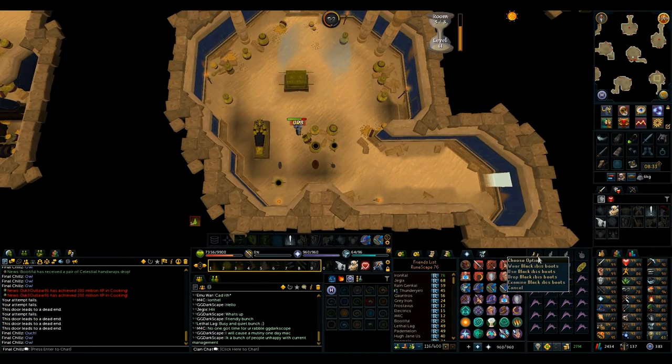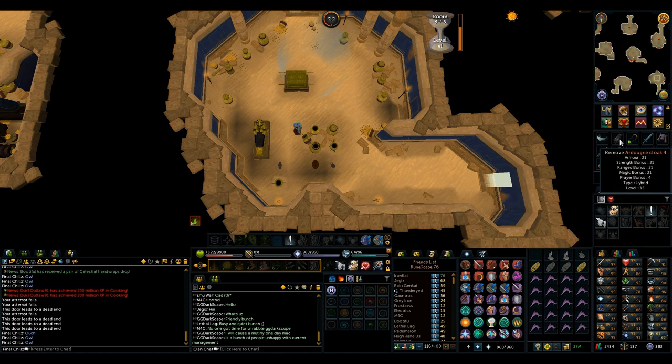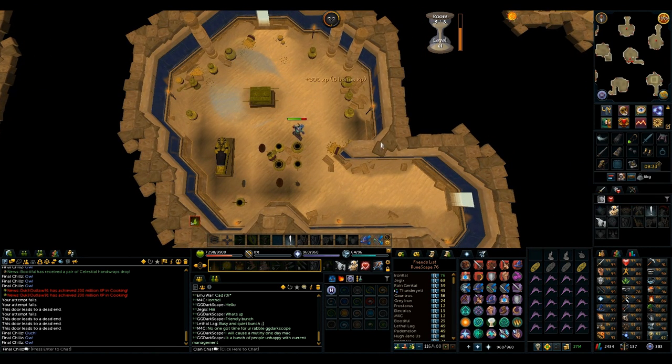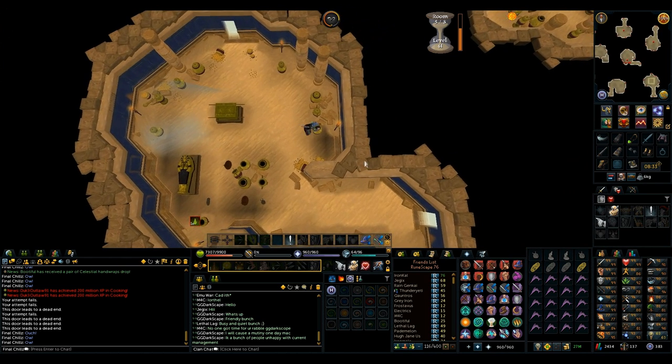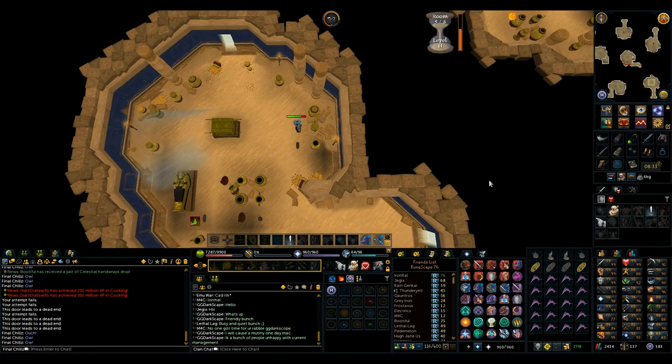I just got a pair of Black Ibis boots — well, not the boots. That's literally the only piece that doesn't stack with the exoskeleton set, so it's the worst one I could have gotten, but that's still a piece of the set which is pretty nice. I'm just here for a daily challenge. I'll probably stay until cache time, then come back for 80 thieving.